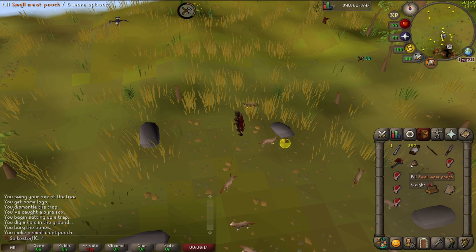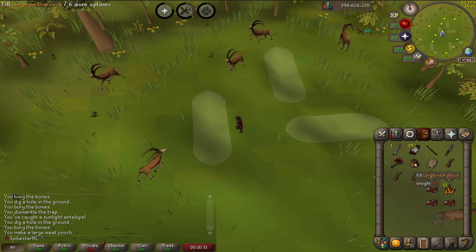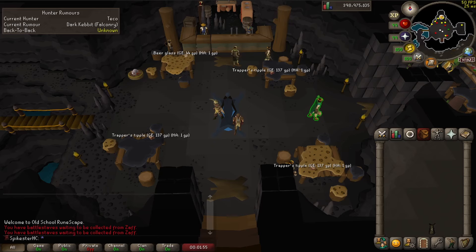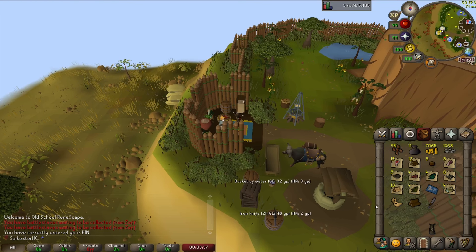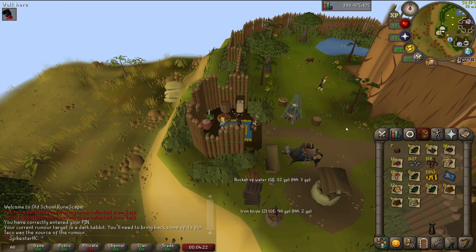I'm going to make a small meat pouch which I can put all this hunter meat I'm getting in. I can also upgrade this pouch — there we go, got a large meat pouch now. I've made a hunter rumor block list for pet hunting in the future; basically if you get a task from a lower tier hunter you won't get that same creature from the higher tier ones. While doing that I ended up getting a bunch of lower tier hunter loot stacks — opening them now. I got an enhanced Quetzel whistle blueprint, which is basically a teleport to the hunter's guild and lets you check your current rumor.